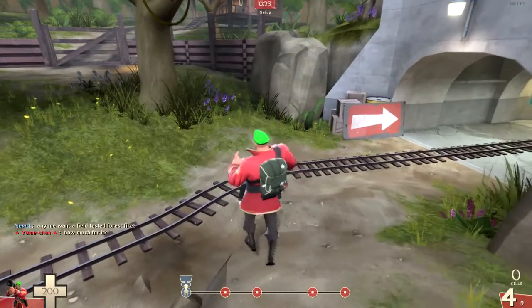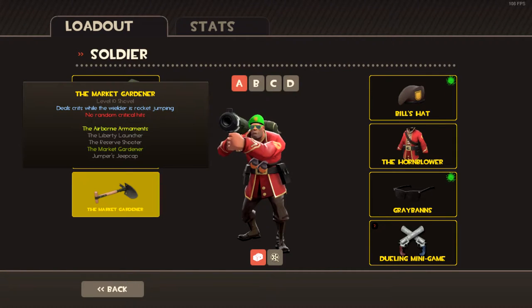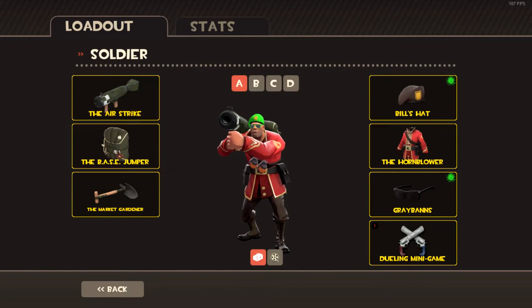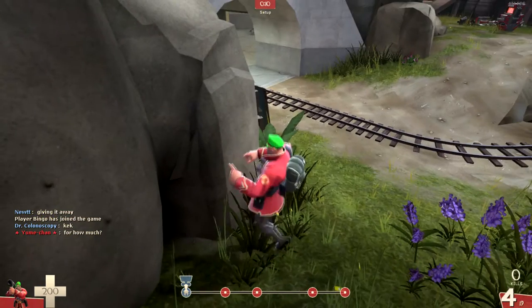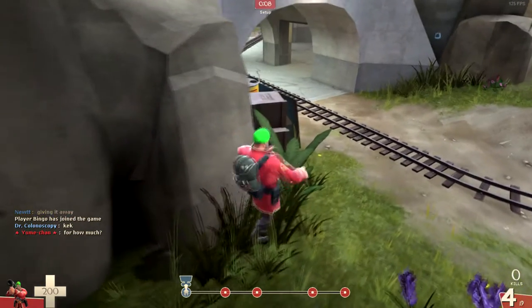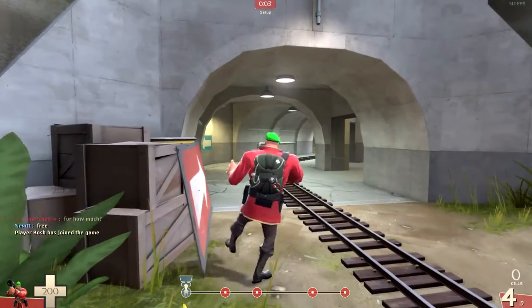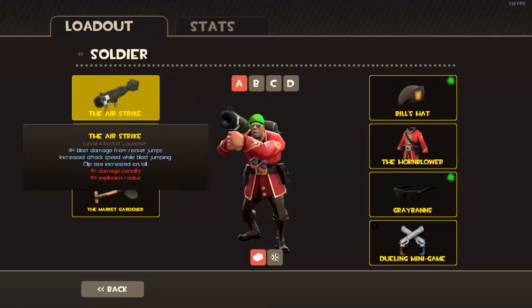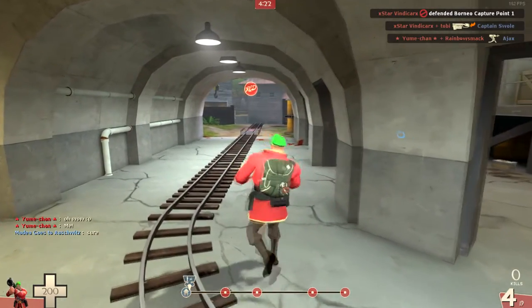For the Soldier, what we have is the Airstrike, the Base Jumper, and the Market Gardener. After the Gunmetal update, they did buff the Airstrike a lot. Before, it only had a three-round clip and it was generally ineffective — super hard to get the first kill. But now they made it so you can have a four-round clip, with only a minus 15 damage penalty and minus 10 explosion radius.